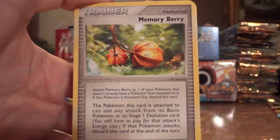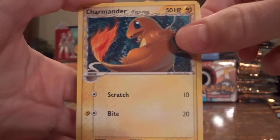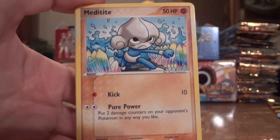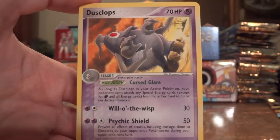Marshtomp, Oran Berry, Spoink, Charmander, a Torchic, Cacnea, Meditite, Diglett Reverse, and a Dusclops.